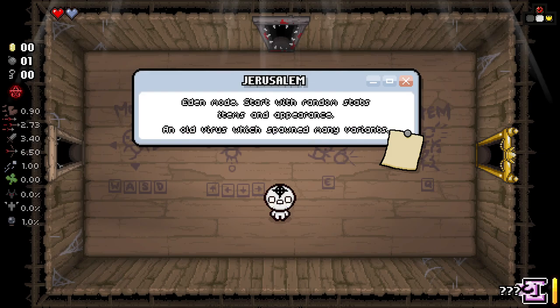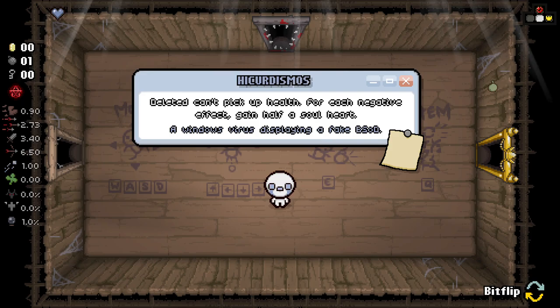The Jerusalem - Eden mode. Starts with random stats, items, and appearance. An old virus which spawns many variants. I'm not exactly sure what this one means, I'll be honest. But we can try out a bunch of different ones here.